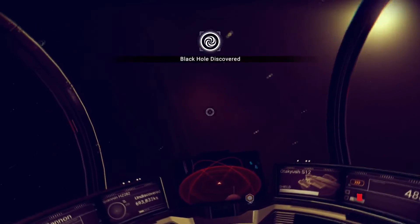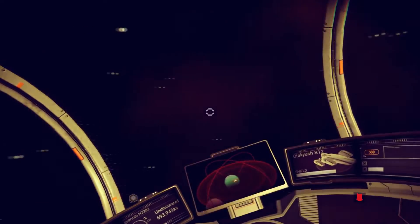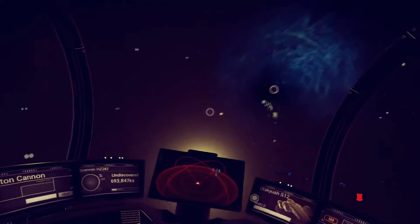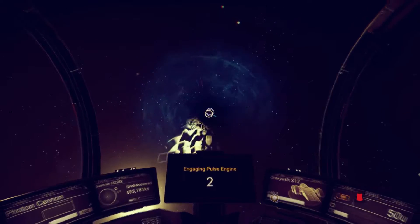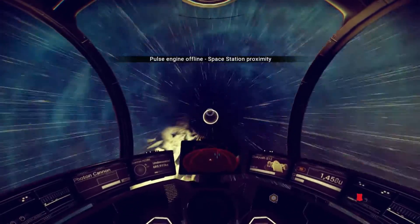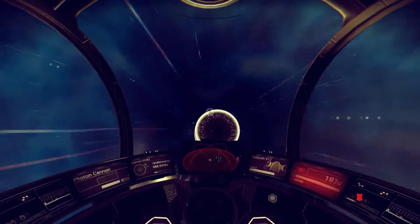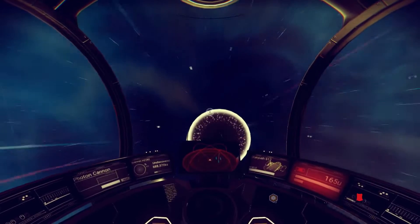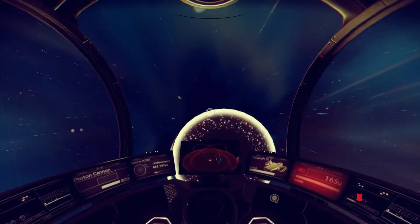Where's the black hole? Black hole discovered — yeah, it was right in front of me, now it's gone. All I did was turn round. There it is! I think we're gonna go for it because we did that save before we did a jump to the system. So here we go guys, we're gonna go through the black hole. And of course going through black holes means you will incur some kind of damage to the ship.